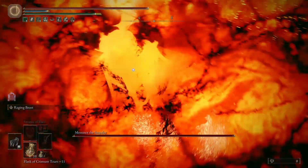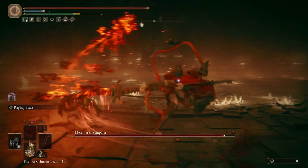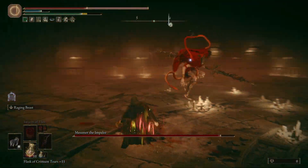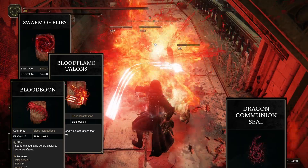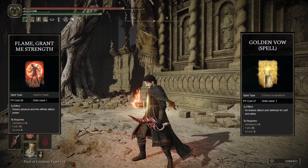I actually don't switch between these two Ashes of War on a single weapon. Instead, I just keep two Beast Claws on my left-hand slot, and I like to switch between them mid-fight, and we actually have enough endurance to do that and still light roll. Our stat distribution also allows us to cast blood incantations very effectively with the Dragon Communion Seal, and this just gives this build a bit more versatility to make it more fun.